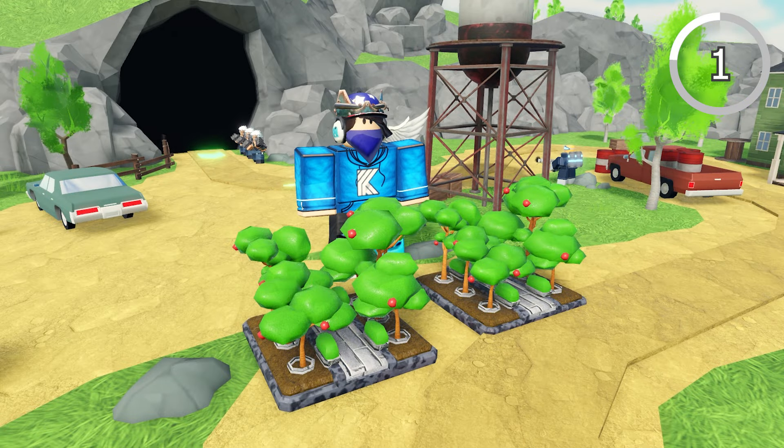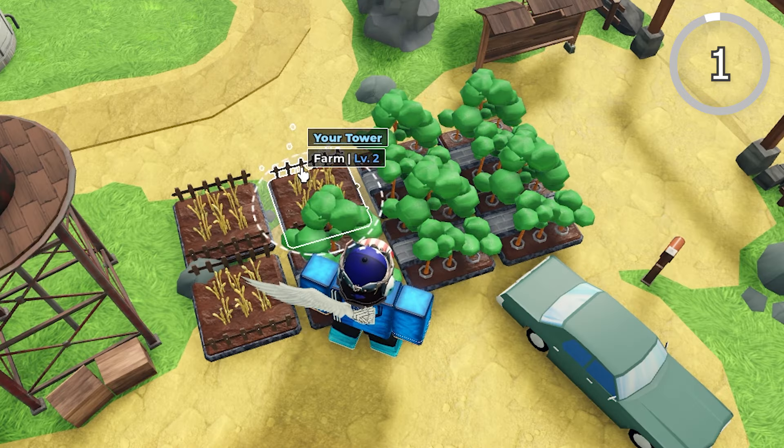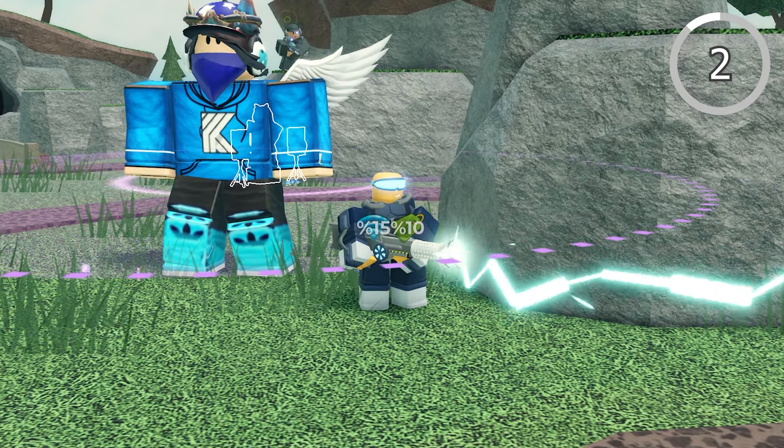If you have DJ and Ranger equipped, you can place a level 2 Ranger next to the DJ booth and it'll give DJ some extra range at the start of rounds, so you can get a discount on some previously out-of-range towers while the path lasts.